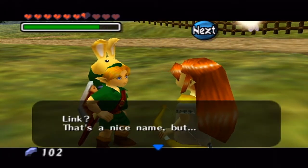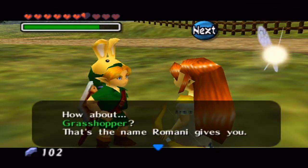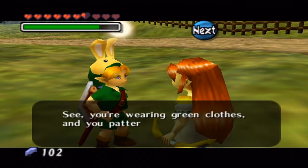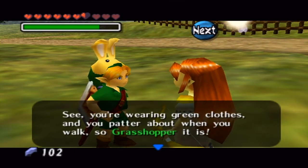'Link? That's a nice name, but...' — she's about to say something rude. How about Grasshopper? That's the name Romani gives you. She says: 'You're wearing green clothes and you patter about when you walk, so Grasshopper it is.'